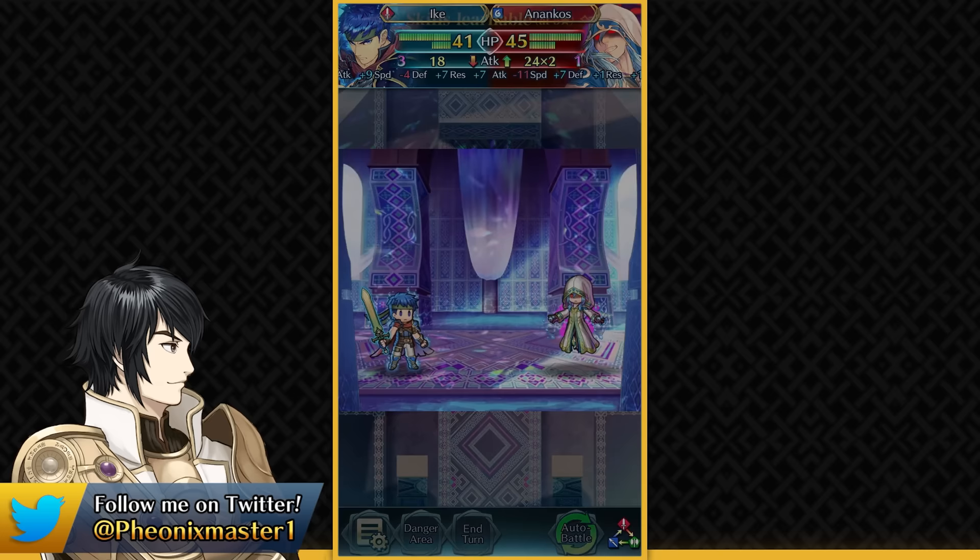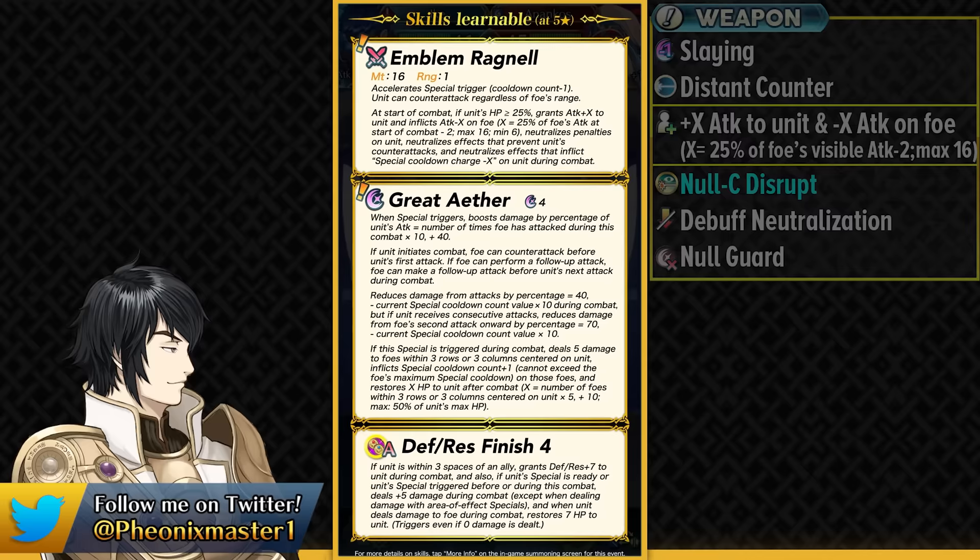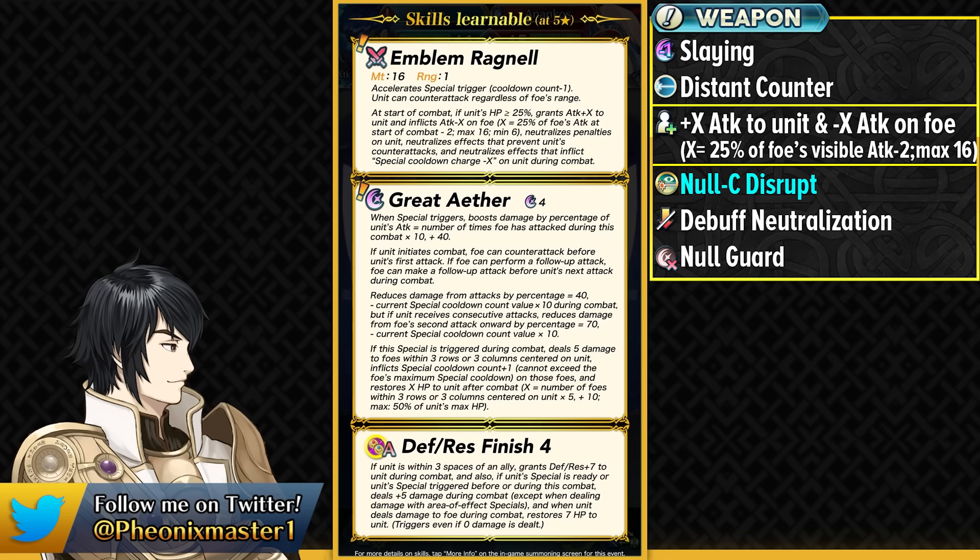Here he is with Emblem Ragnall as his preferred weapon. This gives him -1 Special Cooldown, making Great Aether into a 3-cooldown special. He has Distant Counter built into this weapon and he's able to get +X Attack in combat and inflict -X Attack debuff on the foe, going up to 16. It's dependent on the foe's visible attack, taking 25% of that and subtracting 2, so the attack debuff on the enemy is going to help you tank better.